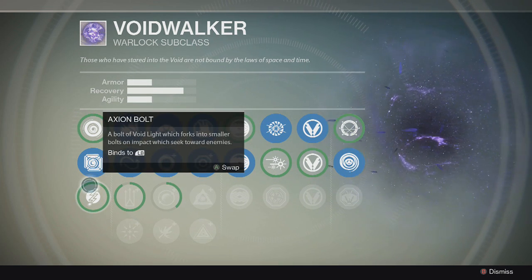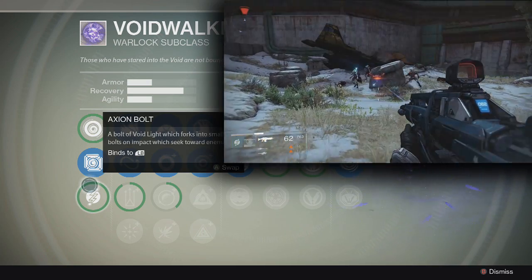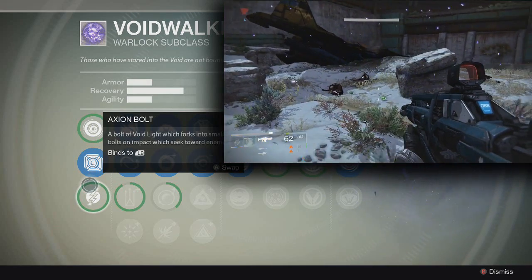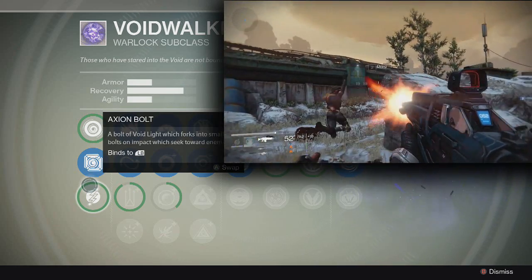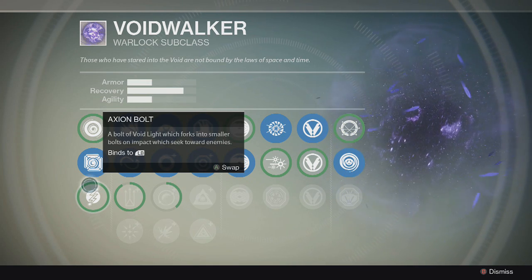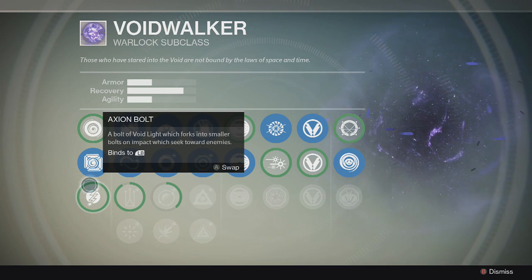Down here you have the Axion Bolt. I would compare it to the second grenade for the Sunsinger, just based on how it's used. But I don't really like it nearly as much as the Scatter Grenade. It's very powerful, as you can see, but I just don't like it as much. I think what it is — it does an outward explosion first, then it comes in. The outward explosion doesn't do damage, but it shoots out little orbs at enemies, and that's what does the damage.